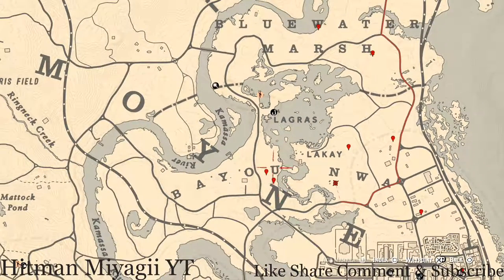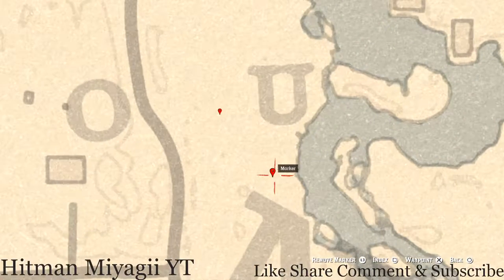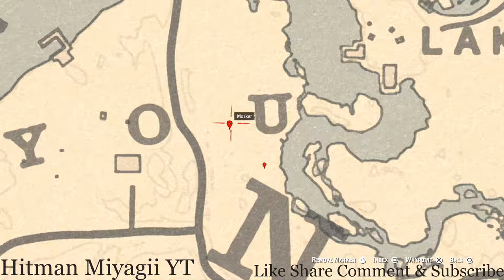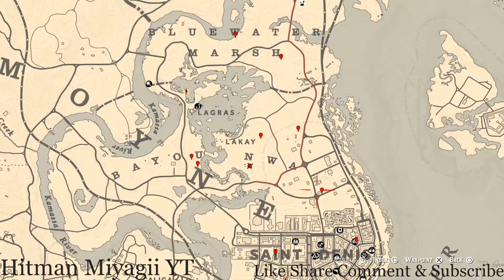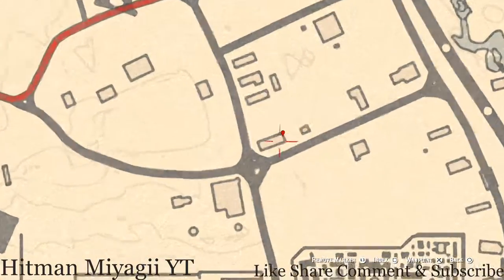Right over here we have two more markers by the U. Underneath the U there's a bird egg in a tree — shoot it down with a varmint rifle or a bow using a small game arrow. This bird egg is a heron egg, H-E-R-O-N. Right next to the U on the left side, pull out your metal detector and you guys will get another random fossil — this is randomized as well.